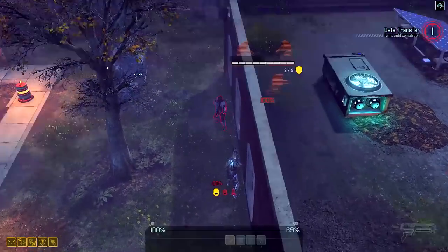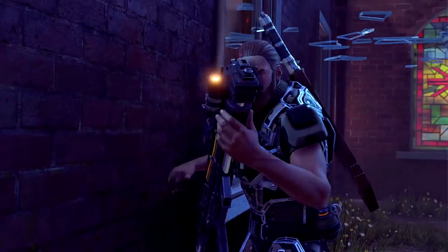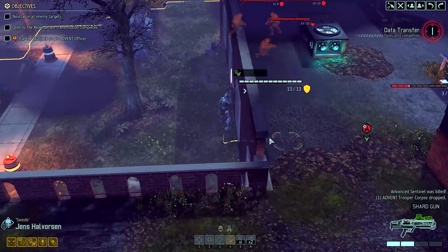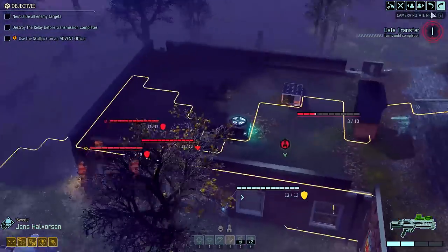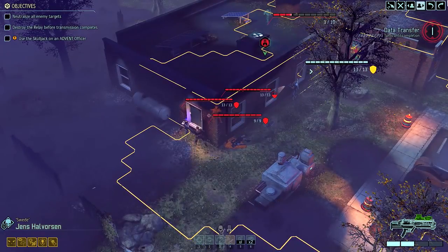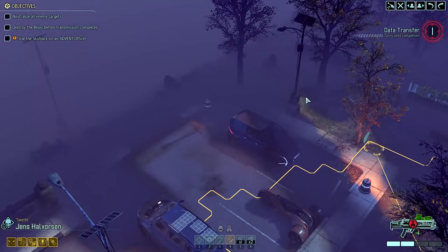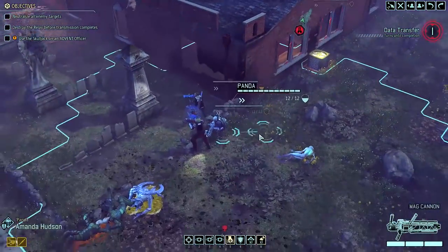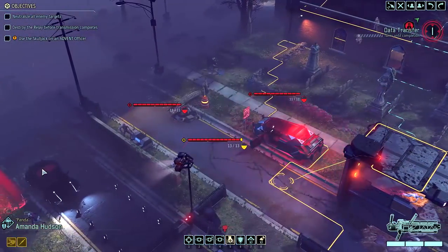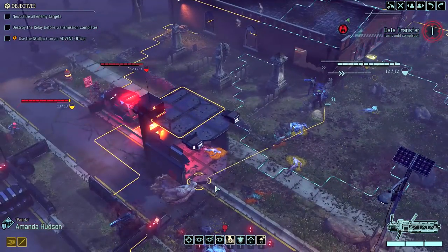Maybe to make up for the fact that we weren't told much overall, we know two of their high level abilities. One, Templars can create a clone of themselves, although we don't know how long that would last. And two, they can call down lightning on every enemy in the area around them. And if any of these bolts prove lethal, then the Templar's focus will be fully restored. Focus seems to be the Templars' version of ammunition or mana and will limit how many abilities you can use.